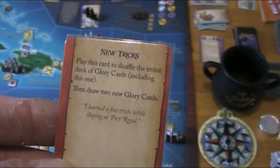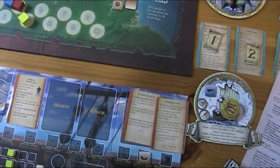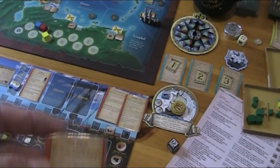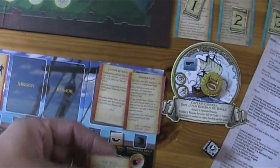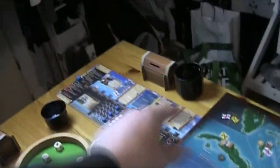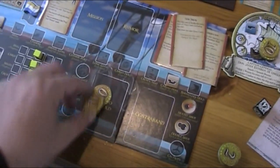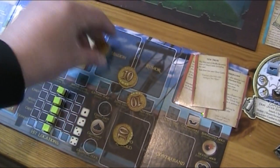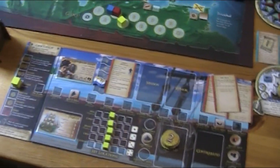The glory card is 'New Tricks' — play this card to shuffle the entire deck of glory cards, then draw two new glory cards. I think I might want to do that right away. Let's first see how much money I have. I got 20, 30, 40, 50 bucks. I've got more than enough — nothing in my chest, but still 50 bucks. That's a lot.